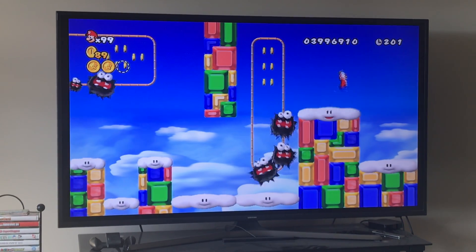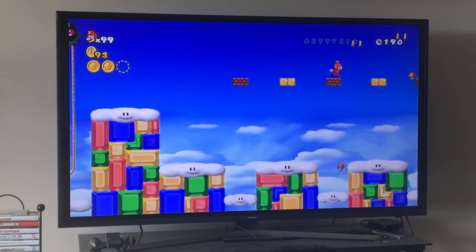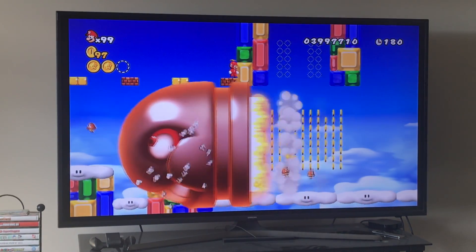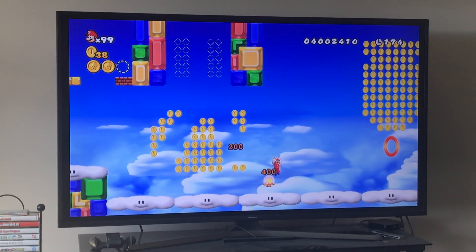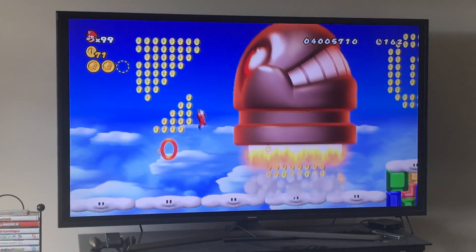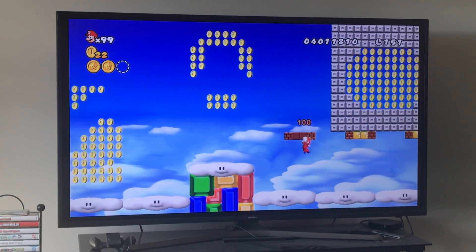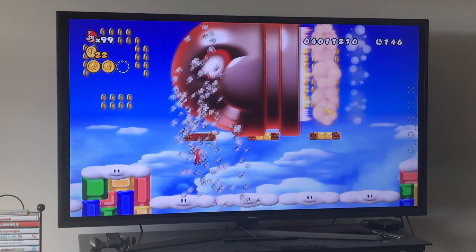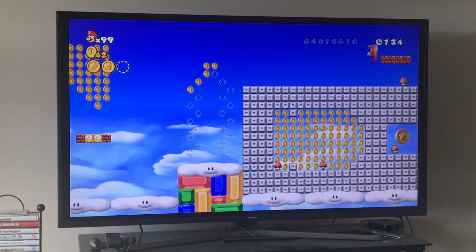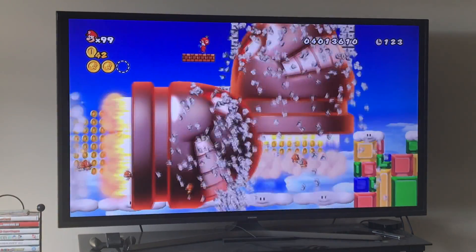Propeller up here and then stay on this platform and wait for the king bill to come. When he comes by, kill those goombas and then there's going to be one king bill going down and one kind of going up — just dodge them, they're very simple. Bounce underneath these blocks right here and wait for the king bills to go by. There's going to be one going right and one going up — just remember that — and then that's it, we've beaten the game.